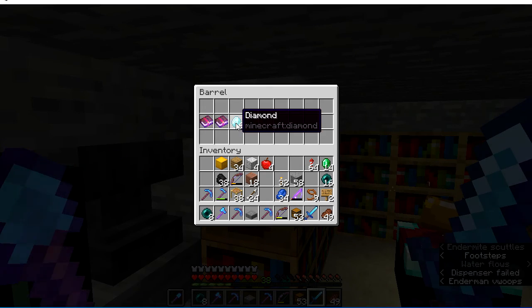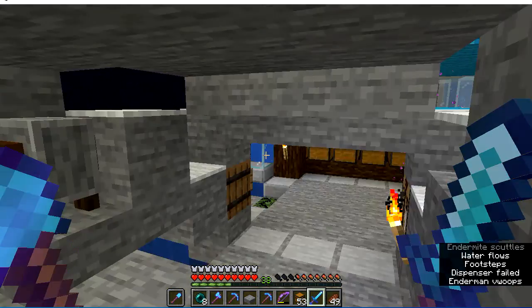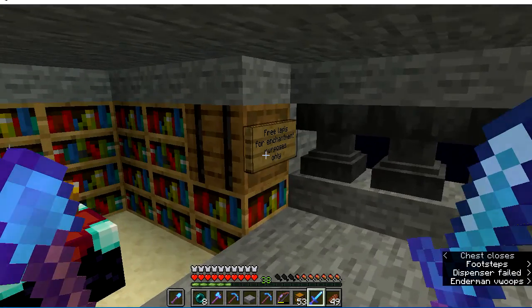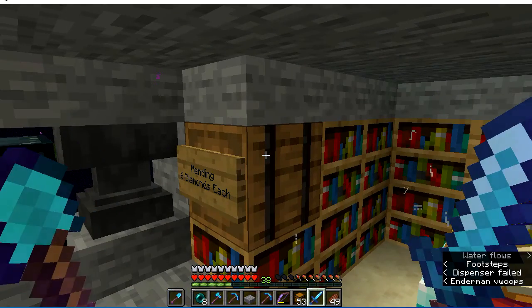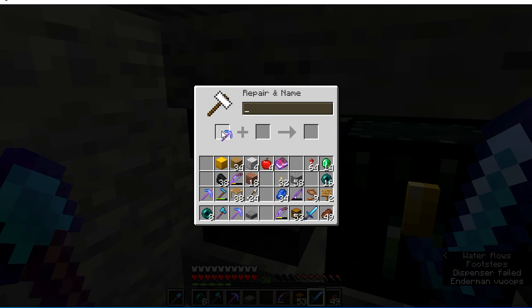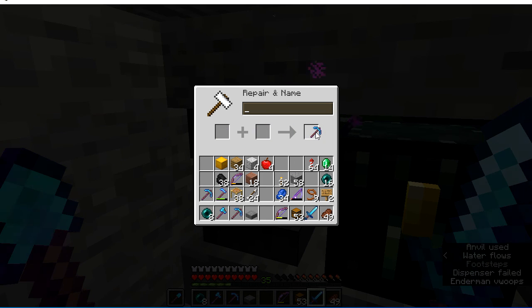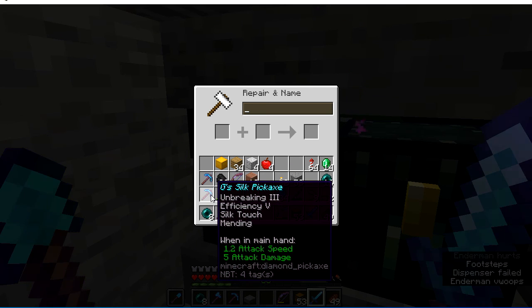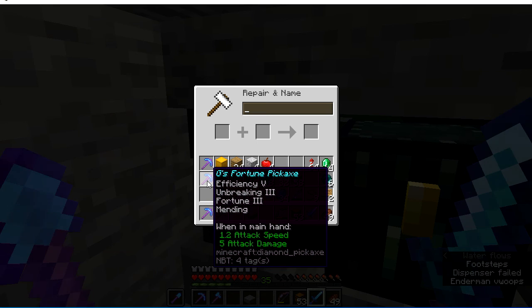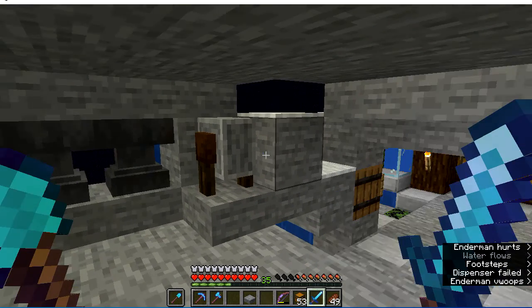I need this Mending book — it's just too convenient. There we have that. Then we can go over here and add Mending to it. Now I have two pickaxes that I can use. Two Fortune pickaxes — now it's back to the base. I will see you in a few minutes.